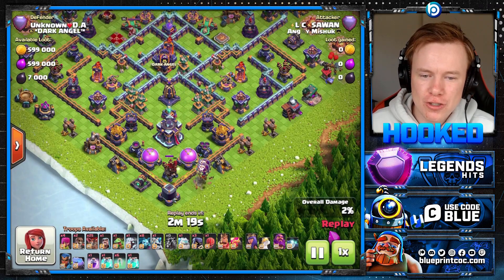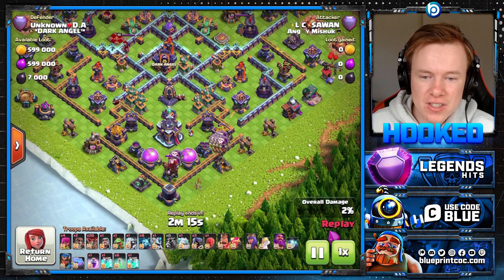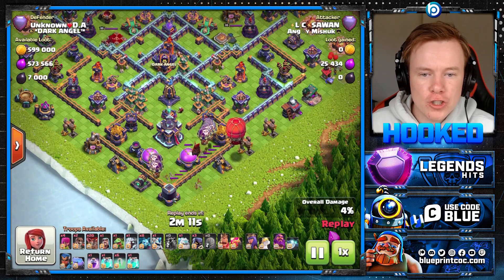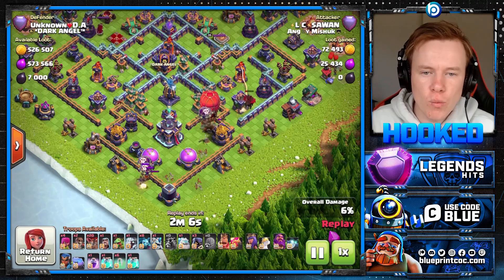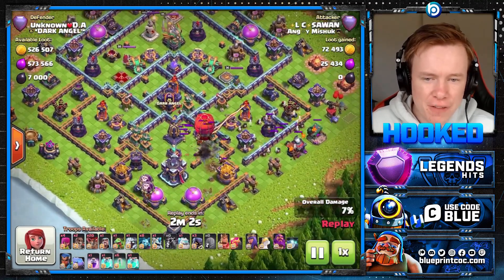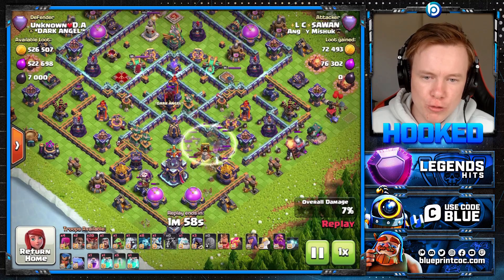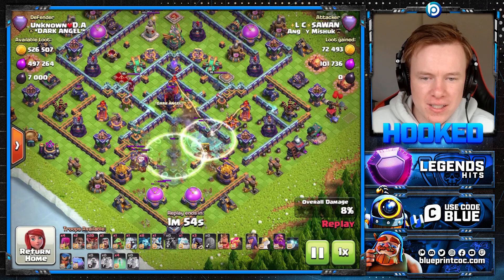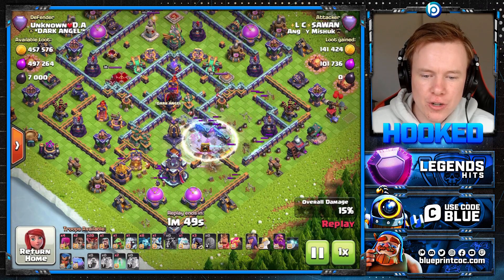But this is just stupid how this works out. We are using a few Balloons and a Hound, so there is some investment going on here. He's as much making a funnel as he is checking for Teslas, because Teslas are the weakness of the Stone Slammer. If a Tesla pops, it will change the pathing of the Stone Slammer — it won't just go where you want it to. So you do need to be careful of that. But look — we get the Super Archers cloned, and yeah, this base is in a lot of trouble.